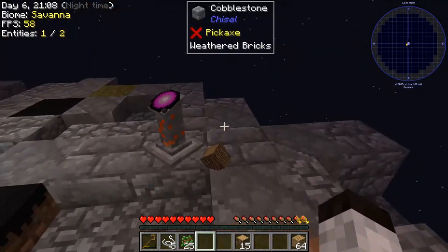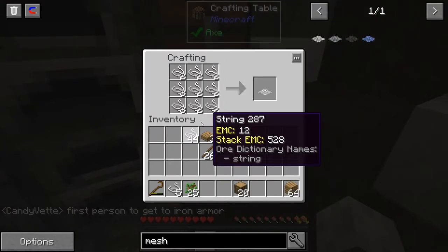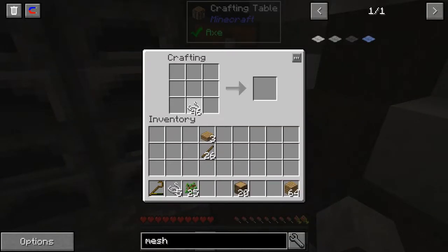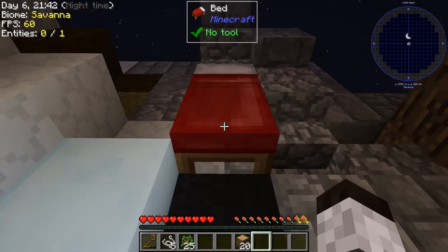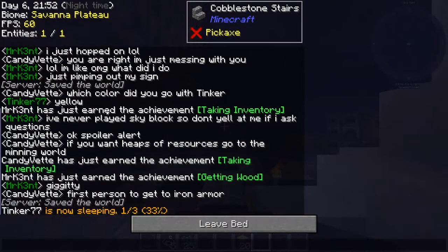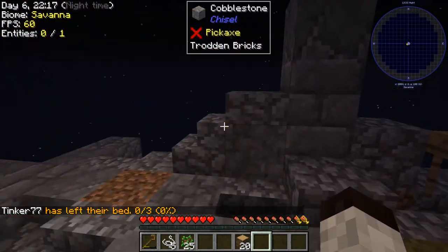I've got enough string now so I can also make a bed. You get wool from the string, then use the standard vanilla recipe — wood and wool — and we have a bed. I put it down and try to sleep. Unfortunately it's not working because you can see the stars barely moving, which means everybody on the server has to be in their beds at the same time.